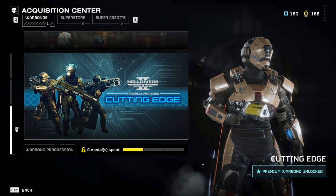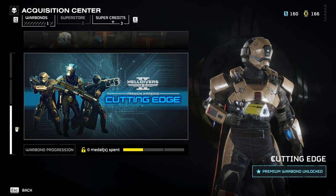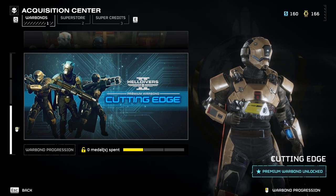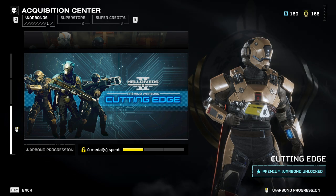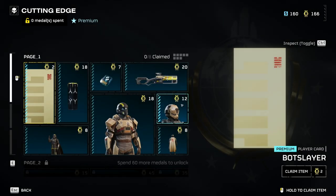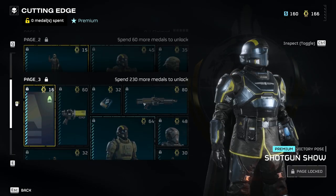So we have the Cutting Edge war bond here — it's gonna cost you a thousand super credits, so not too bad. That's basically equivalent to $10, or you can earn them in the game. They're pretty easy to find all over the map, and you can also buy them in some of the other war bonds.